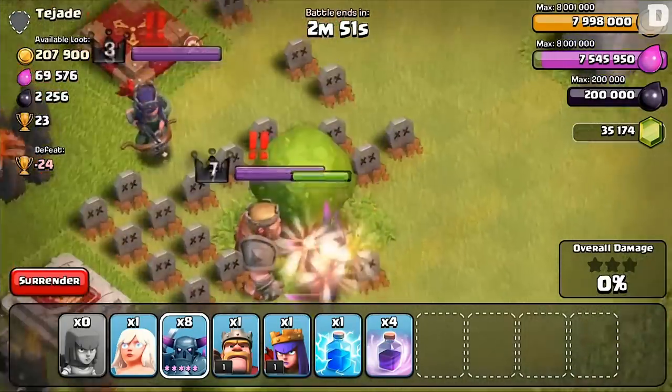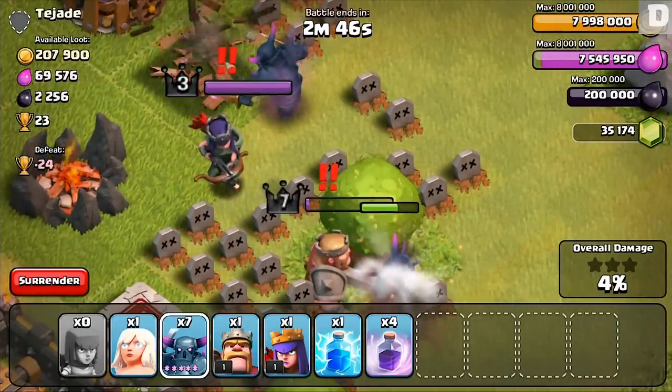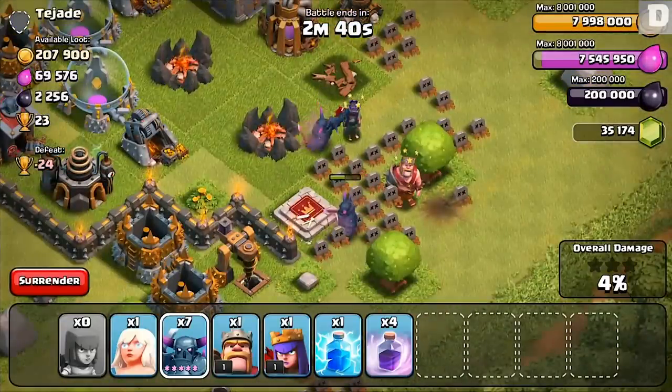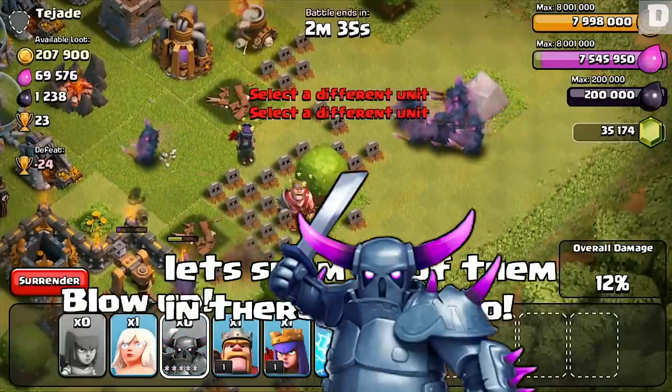All right, here we go! Hit him, slap her in the face — the queen tool is double time. We're taking over. Let's clean out the heroes, go for the money, spam all of them in there, let's go!